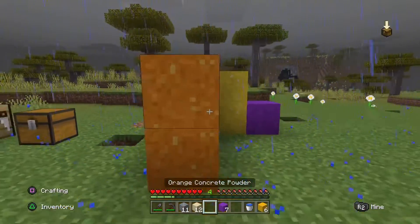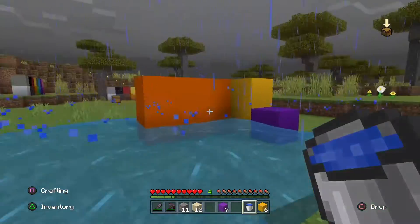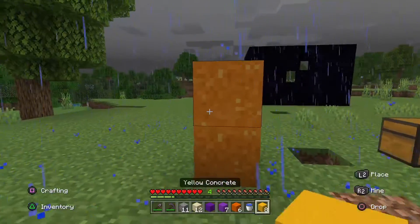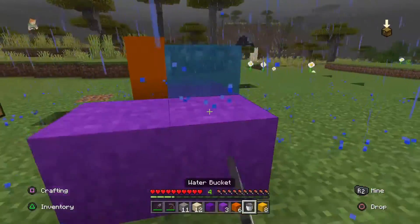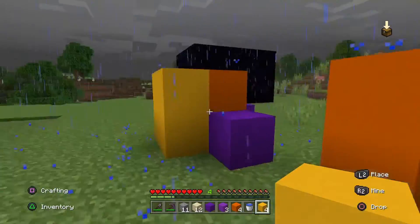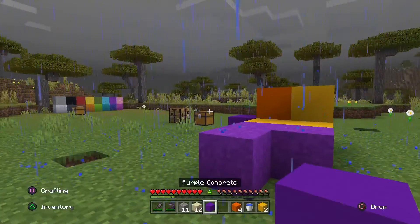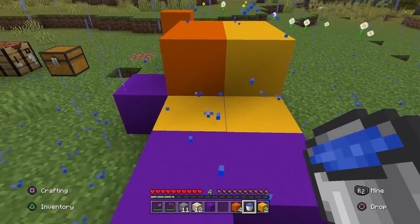Let's say you want to build a wall with this and then soak it — you can do that if you want. But I would rather spread it out on the floor and then collect it. You can break this concrete with a pickaxe and it works — it does not turn back into concrete powder, so that is handy. It looks really nice. It just sparks up your building. What I would recommend is setting it out flat on the floor, putting water over it, letting it spread out, and then digging it up and using it for your building.